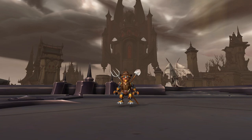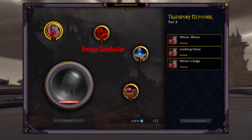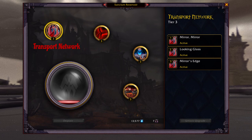Each covenant has 4 constructions you can build. These are the Anima Conductor, Transport Network, Mission Table, and the last one depends on your covenant, but for this guide we don't need to bother with this.